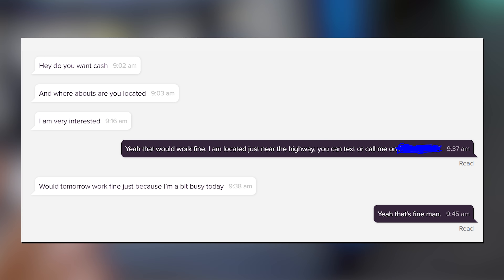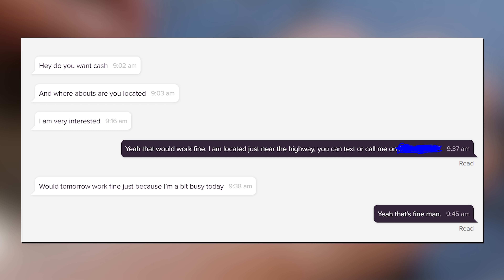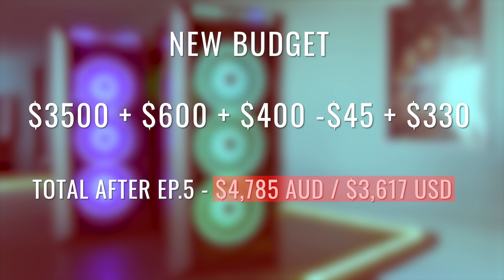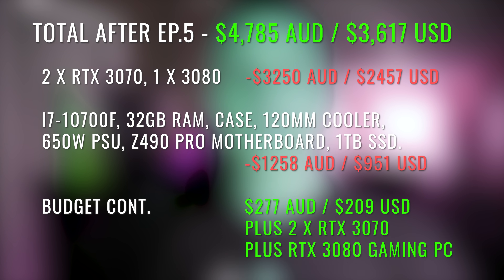I accidentally left my ad up on Gumtree after taking it down on Facebook for the 3080 PC, and I got another sale off the back of that — listed for $3,800 Aussie dollars, and someone came in and paid asking price. They needed it ASAP. I told them I couldn't get the same NZXT case, but I could get a case with good airflow — the Gamdeus Athenas, which have four fans pre-installed. I also put a liquid cooler on the i7-10700F. The person who picked it up was absolutely over the moon with how it performed, looked, and sounded.